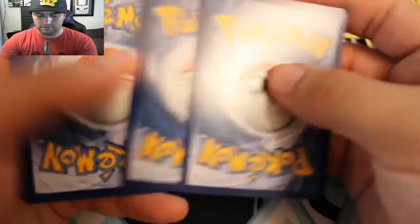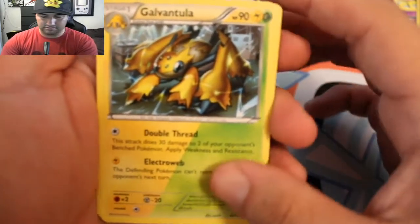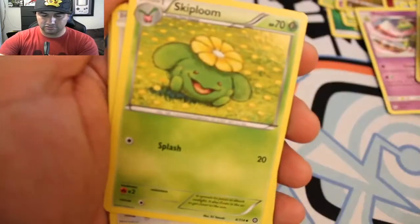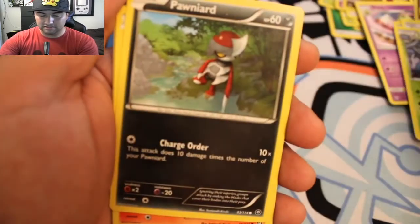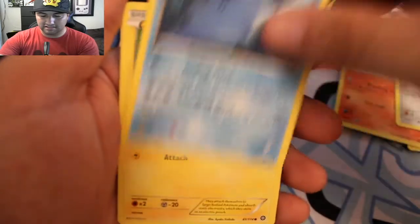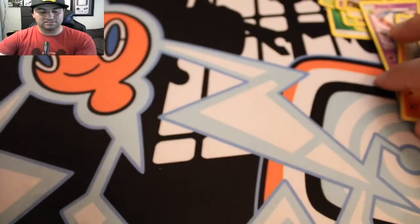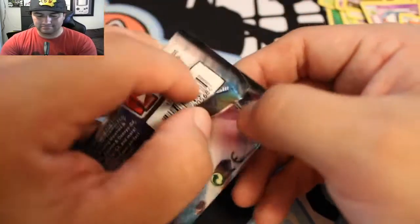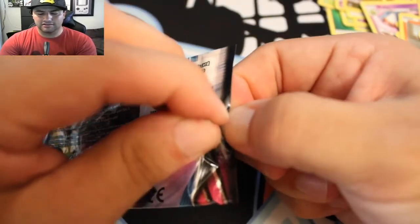Let's see if we can keep that luck going. Oh, I messed up. But that's a Galvantula — that's cool. Skiploom, Hawlucha — that was probably the rare too. There's a Ponyta, Ponyta, Klinklang, Mantine, Joltik, reverse. That was the rare, eh? That sucked kind of. I haven't seen a lot of those cards — that was one of those times where I didn't buy as many cards as I would like.